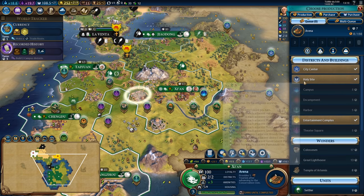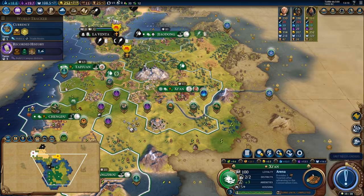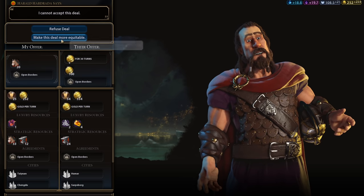The entertainment complex is finished and we shall get to work on the arena so that we can start producing the Colosseum.